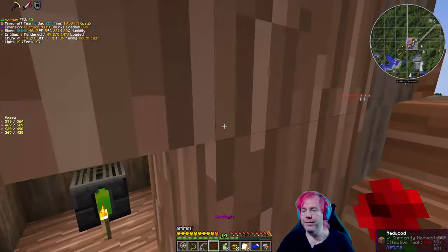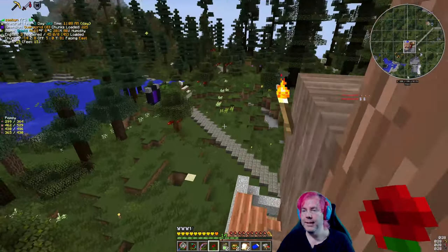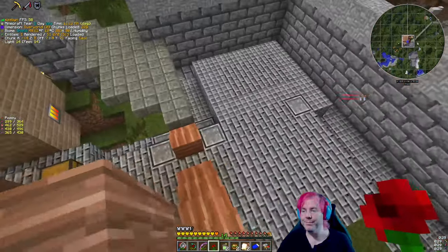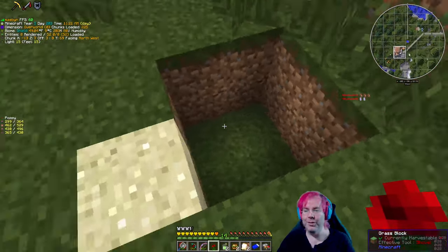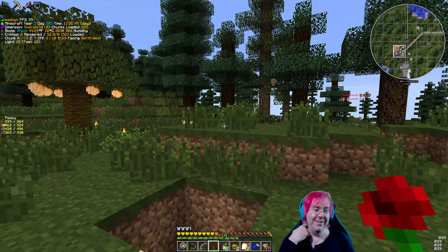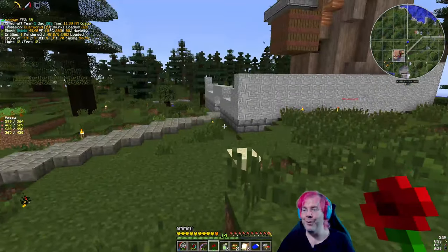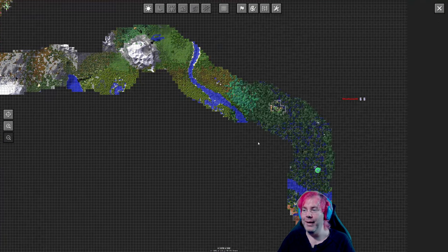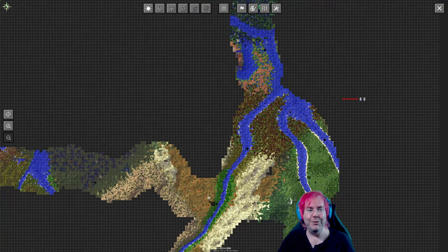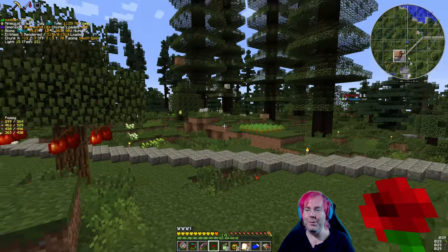We need to find some flowers. There's some mech over here, let's go. There's another poppy and some aliums — those might work. So we need two, four, six, eight — three, four, five, six, seven, eight. I'm pretty sure it doesn't matter which flowers you use, as I recall.